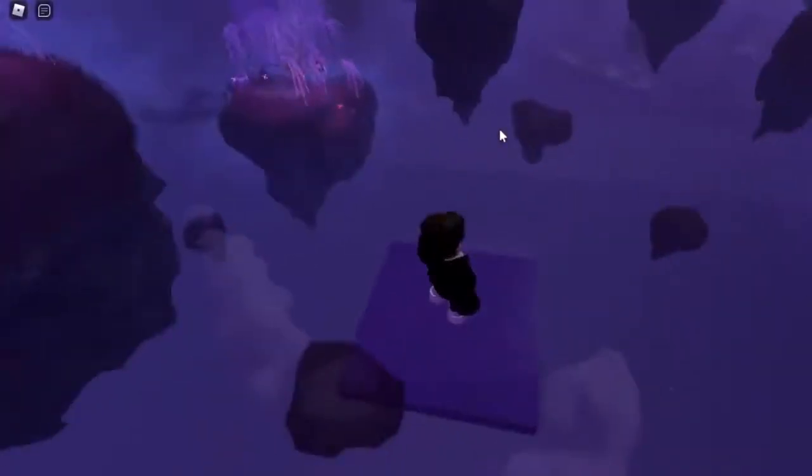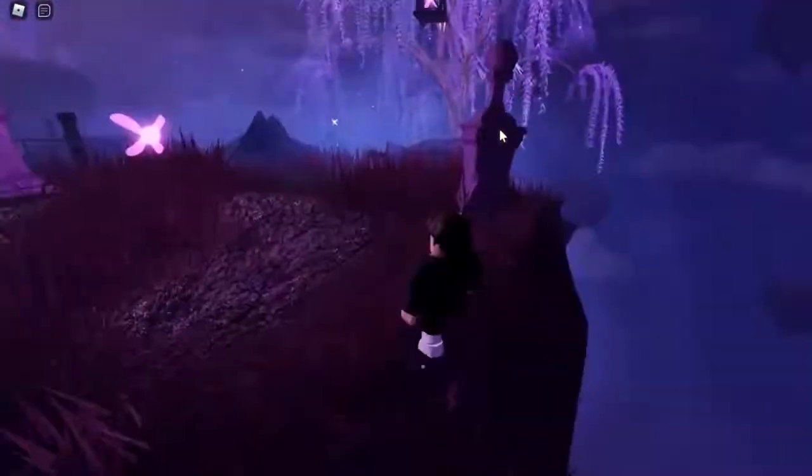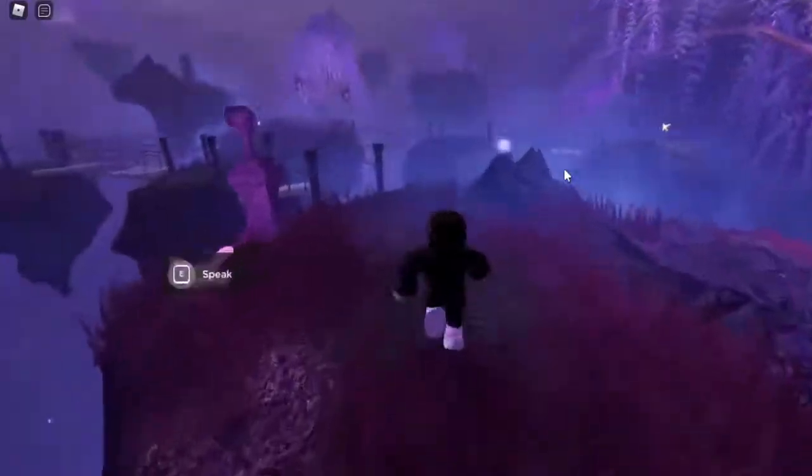Once you think you're close enough, go ahead and jump to this next platform, then do the same thing for these next two. Once you're close enough, jump to it. Then for the next one, pause it right over here to have a short distance to jump to it, and when you think you're close enough, jump to it. Then from that platform, you can jump to this island. Head over to the top-left corner where there are these bridges right over here.